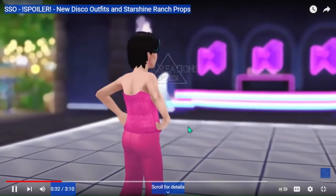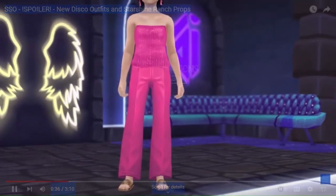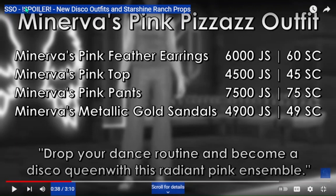Here is the next outfit — Minerva's Pink Pizazz outfit. The earrings are 6,000 Jorvik Shillings or 60 Star Coins, the top is 4,500 Jorvik Shillings or 45 Star Coins, the pants are 7,500 Jorvik Shillings or 75 Star Coins, and the sandals are 4,900 Jorvik Shillings or 49 Star Coins.